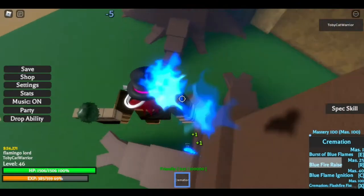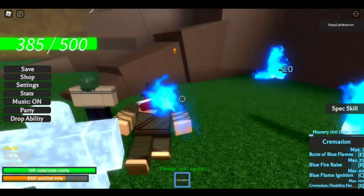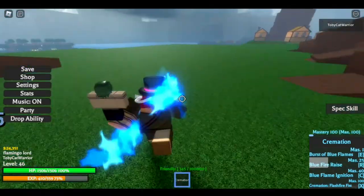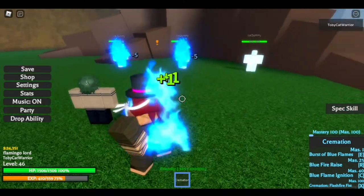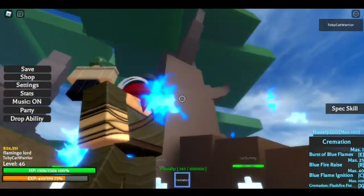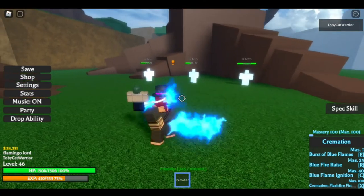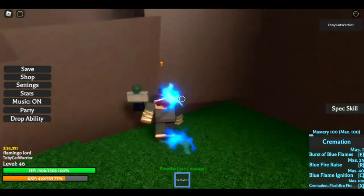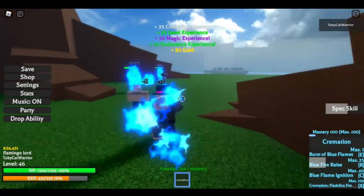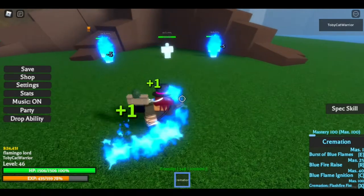For some reason it's not going where I want it to go, but it's fine. I don't know what's doing that, it's just being dumb. So that's Blue Flame Rays — that's kind of cool. Maybe you can escape people like that, go up, flash step away. It's not really that effective. Anyway, that's the second move.